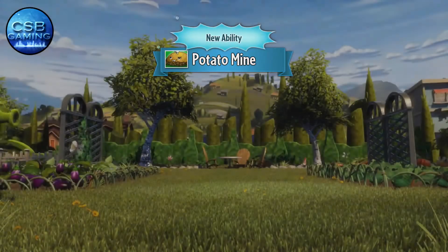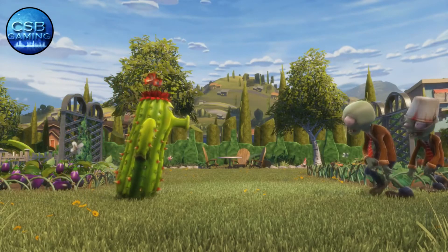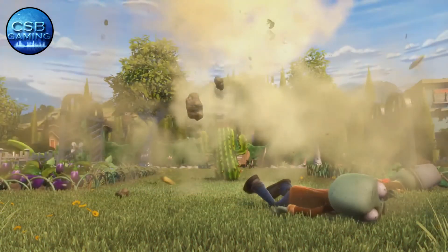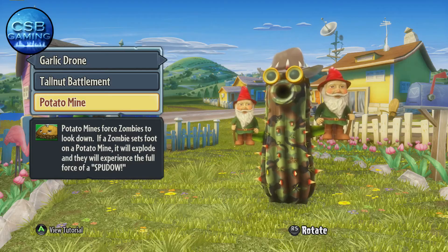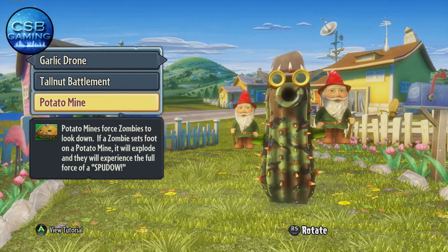My favourite ability is the Potato Mine. These are great for putting on corners at the top of stairs, taking your enemy by surprise. You can also place them all around your objective — whatever you're defending. On Gnome Bomb especially, you can get loads of kills from these.